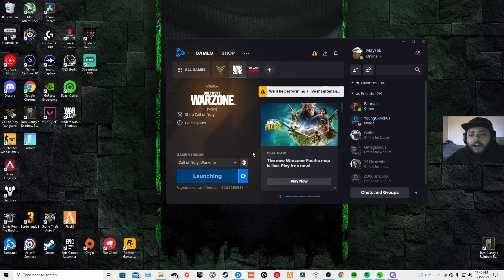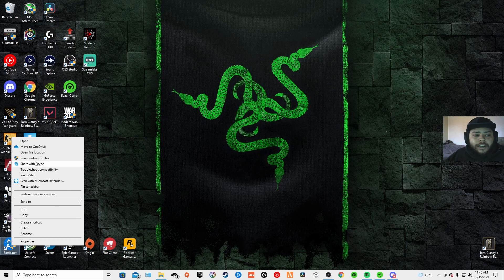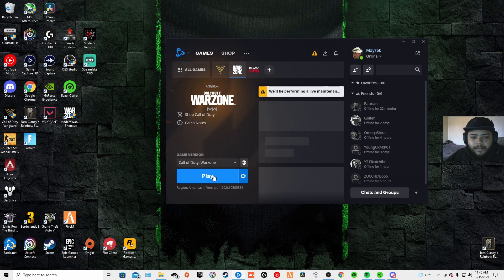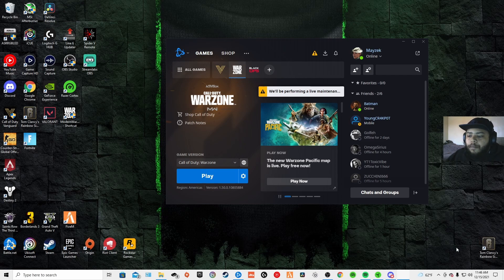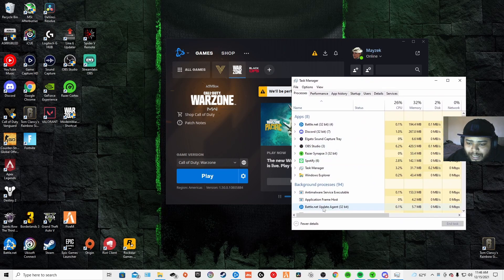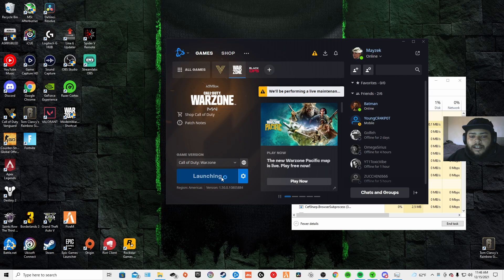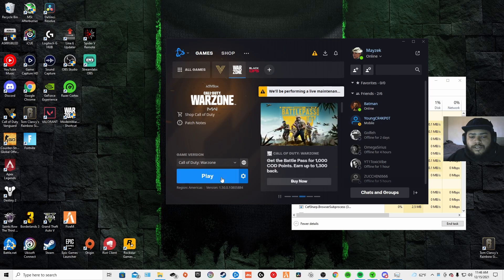What you're going to want to do to fix this problem is just close Battle.net, right-click the Battle.net shortcut, and click Run as Administrator. It's going to log you in. Then right-click your taskbar, open up Task Manager, and you're going to see Battle.net Update Agent — right-click that and end the task. Then click play and just give it a minute.